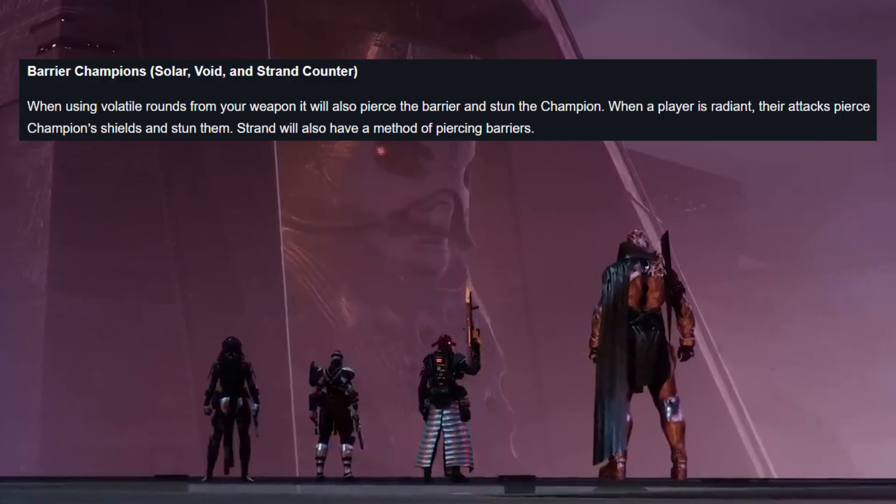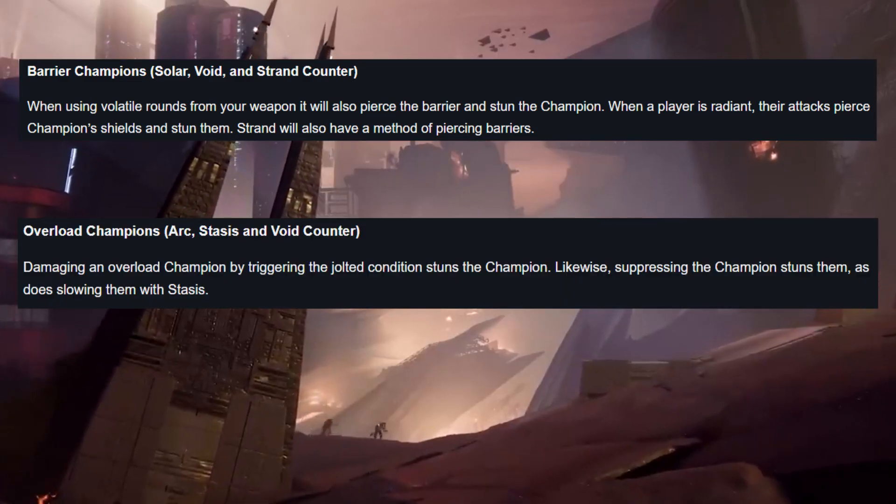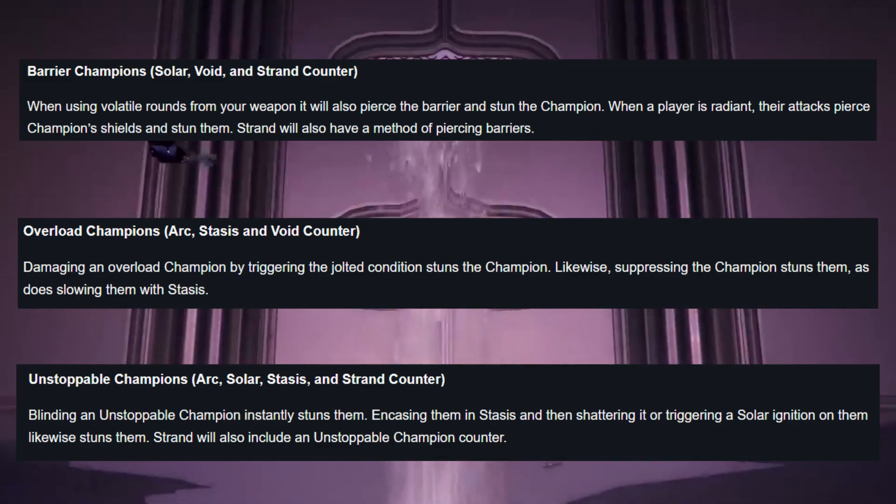For barrier champions, as long as you're radiant, your attacks will pierce through their shield and stun them. For overloads, being slowed by stasis, and for unstoppables, stasis shatters will stun them.